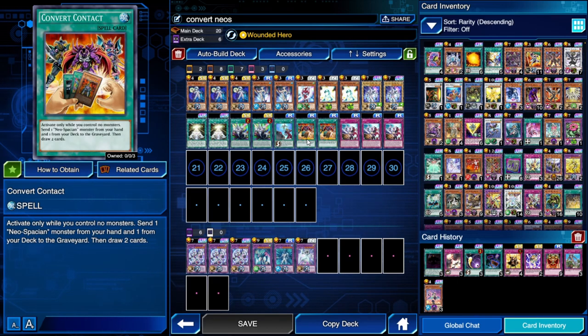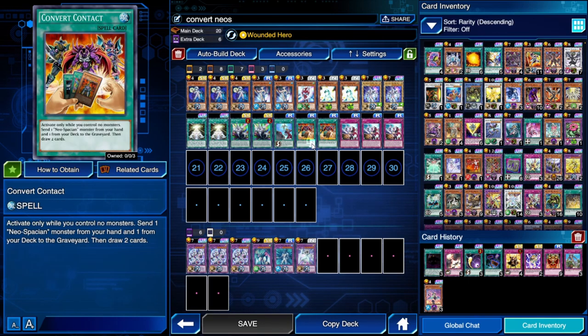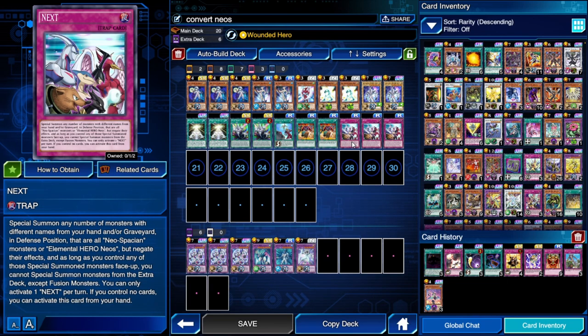We have Convert Contact — maybe even better than Generation Next. Discard one Neospacian to send another from the deck and draw two cards. An amazing card, only two copies. Keep in mind Generation Next can also help you add a Neospacian to your hand to activate Convert Contact.